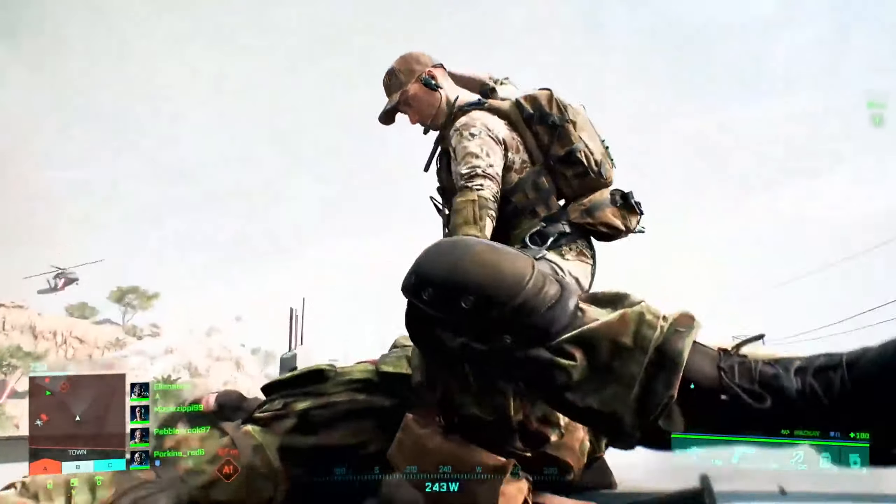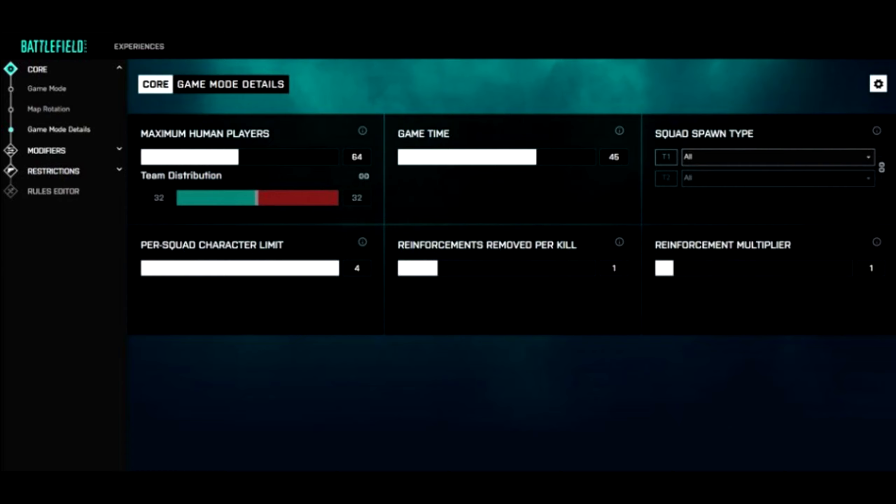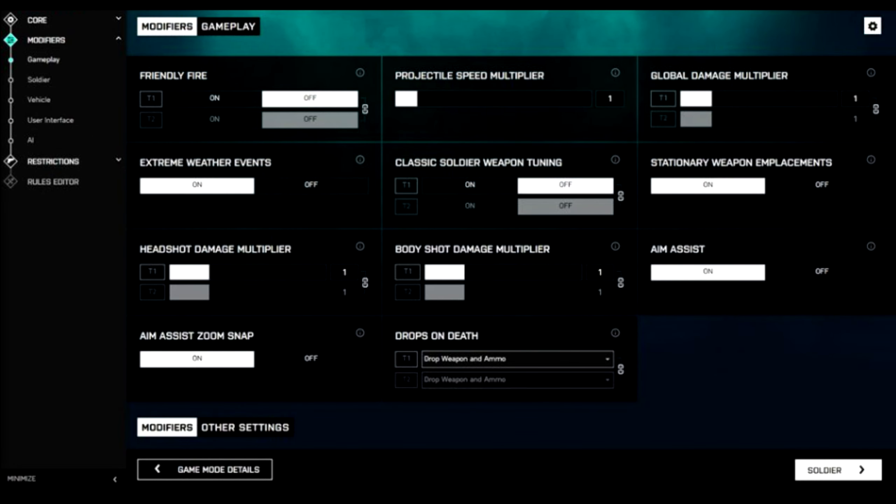The next section covers a lot of customizations. I'm not going to go into detail on every single one — I'll just show screenshots and give a brief description. This is the game mode details: you can basically shorten the game time or adjust how many reinforcements are removed per kill. Moving on to modifiers, you've got friendly fire, extreme weather events, classic weapon, soldier tuning, and that's about it.